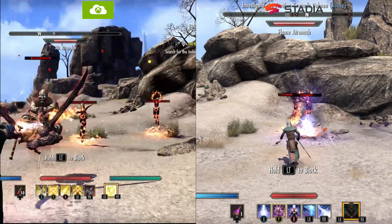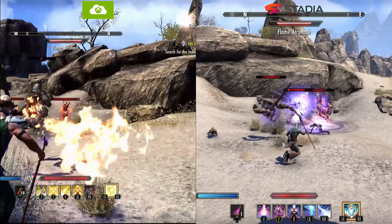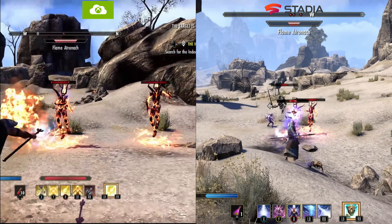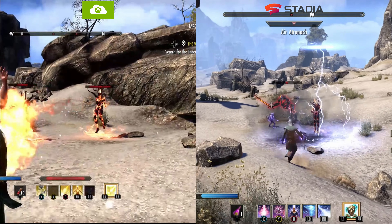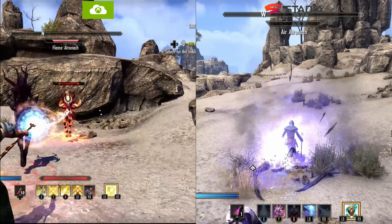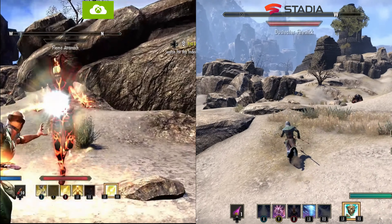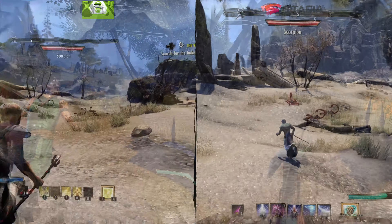Coming back side by side, we again see that blurriness on xCloud, although the colors do look a little nicer on the Xbox Cloud side in this instance — possibly due to a slight difference in time of day. But we can see that much wider viewing angle and a lot more detail in the effects on the Google Stadia side. Chrome here is definitely still the better way to play Stadia right now, and it's quite annoying that cross-progression is only available on PC and Stadia and not between consoles and Stadia.